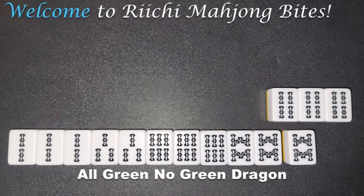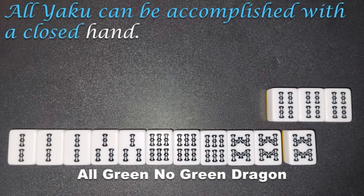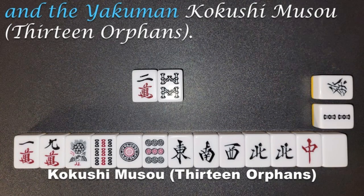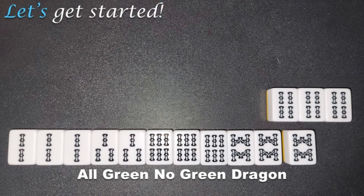Hi, I'm Sean. Welcome to Richie Mahjong Bites. Today we will discuss Yaku which allows an open hand. All Yaku can be accomplished with a closed hand. As a reminder, most Yaku requires four sets of Chao, Pungs, or Kongs, and a pair. The two exceptions are Chitoites, seven pairs, and the Yakuman Kokoshi Mozo, 13 orphans. Unless specified, multiple Yaku stack within one hand. Let's get started.